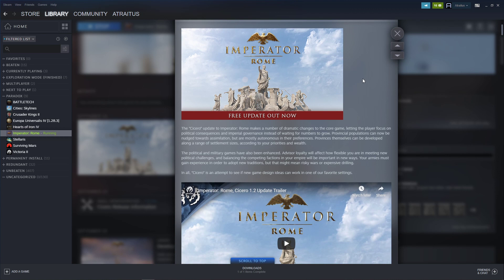So this is the Cicero update for Imperator, and that makes a number of dramatic changes to the core game, letting the player focus on political consequences and imperial governance instead of waiting for numbers to grow — which is a complaint a lot of people had about Imperator, particularly the way that oratory power worked. I can definitely agree with that. Provincial populations can now be nudged towards assimilation but are mostly autonomous in their preferences. Provinces can be developed along a range of settlement sizes according to your priorities and wealth. The political and military games have also been enhanced. Advisor loyalty will affect how flexible you are in meeting new political challenges, and balancing competing factions will be important in new ways.